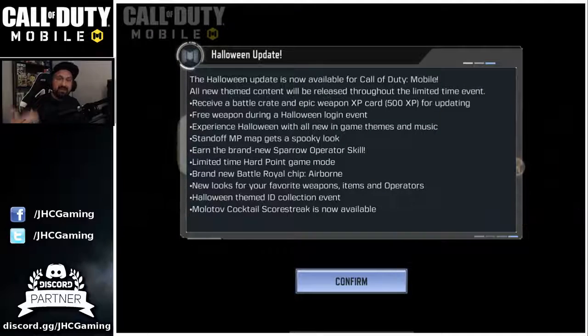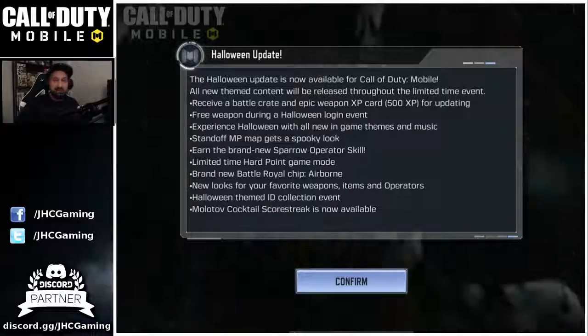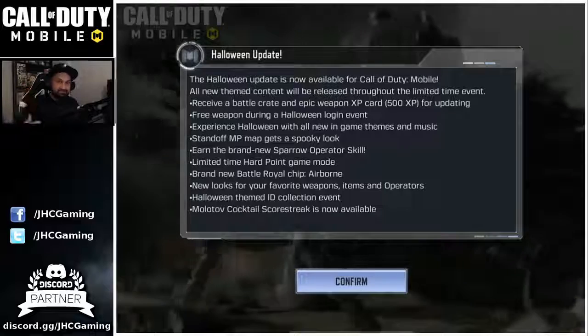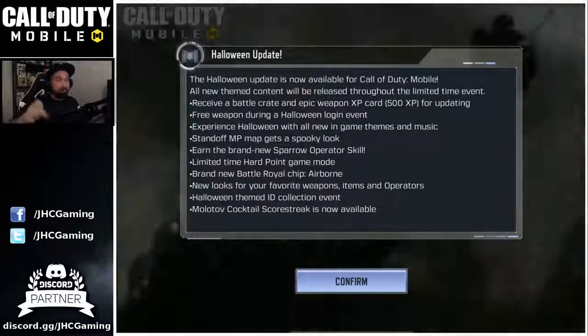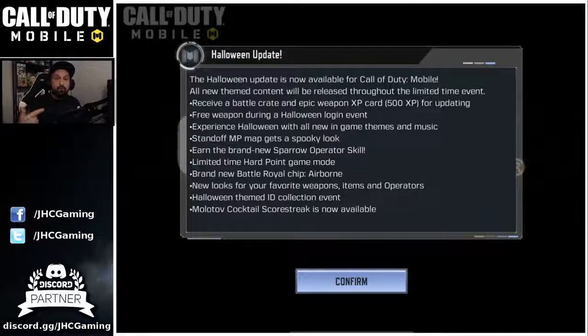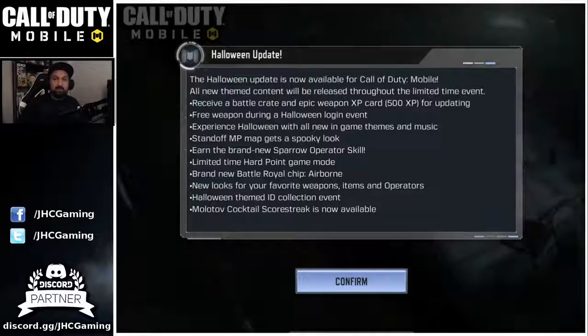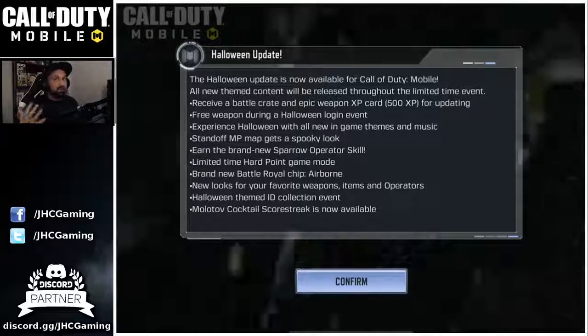The Halloween update is now available for Call of Duty Mobile. All new content will be released throughout the limited time event - not everything is out yet, but the update is live and they'll keep releasing bits here and there until Halloween. You'll receive a battle crate and epic weapon XP card just for updating, so go to the main menu and get your free gift.